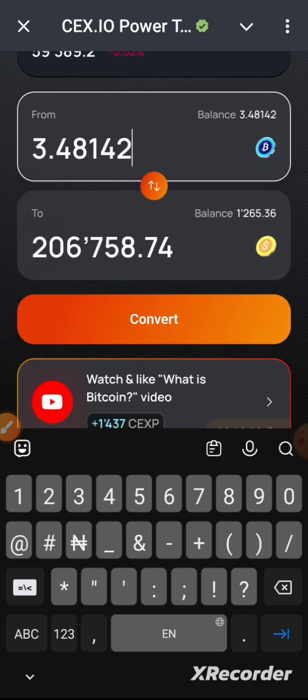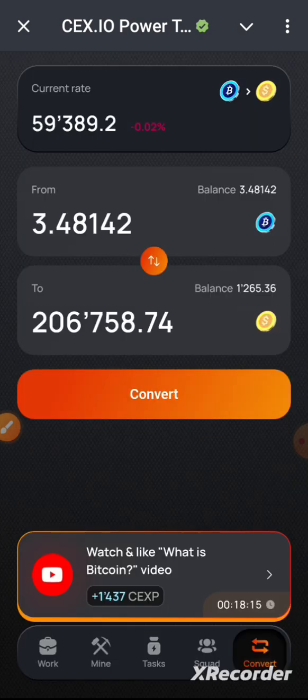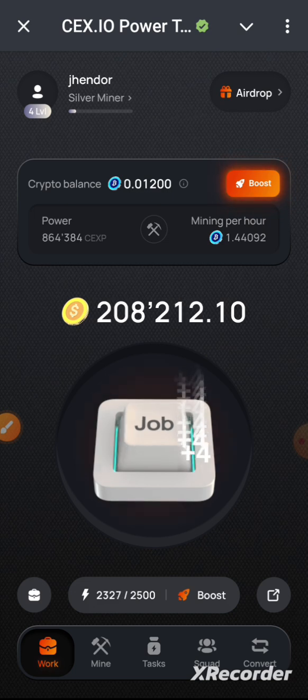I click on Convert and then Confirm. Once confirmed, you can see that my crypto balance has gone to zero. Going back to the main screen, the crypto balance shows zero and is building back up gradually. But now I have 28,000 orange coins to work with.